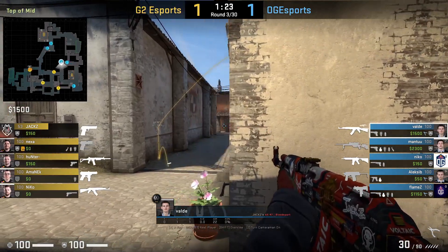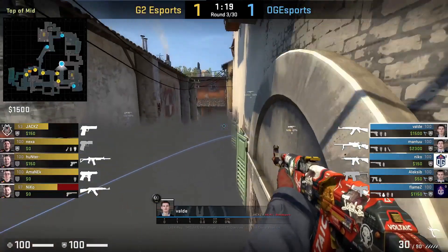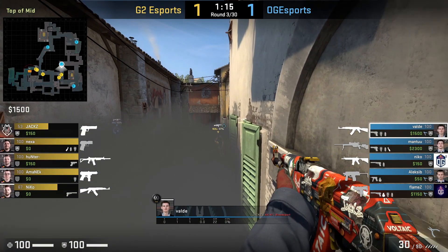G2 smokes bracket and Volley gets boosted by Montu to peek over the smoke to see towards porch. He'll find the kill into Niko. This isn't a new boost, but I would love to see this boost used more often in the pro scene seeing how effective it can be.